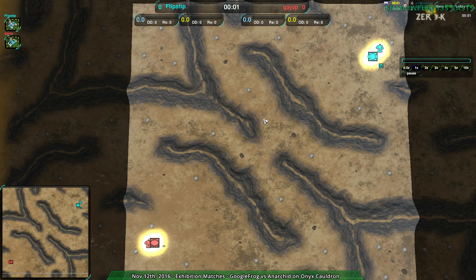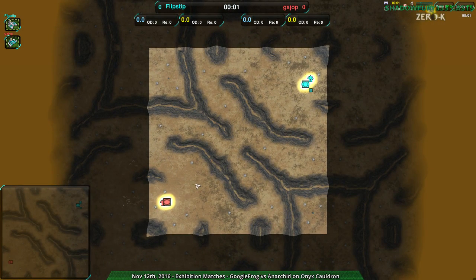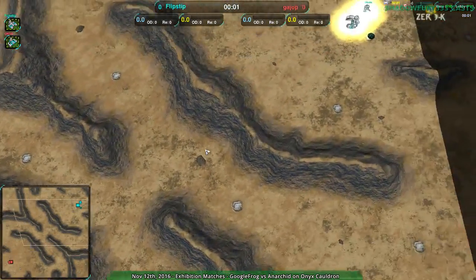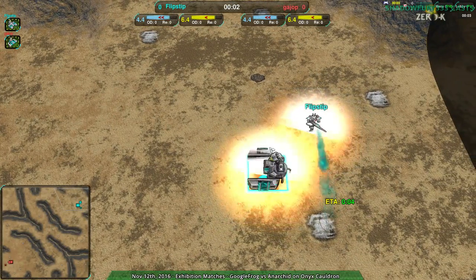Hello, 0k fans, and welcome to Nanolades at Dawn. I am your host Shadowfury333, bringing you the usual exhibition match set. Starting out we're gonna have Flipstep and Guy Up on Badlands. Badlands is one of those maps — we'll see how it goes — although you have Shields and Spiderbots, so both players are definitely playing the map.